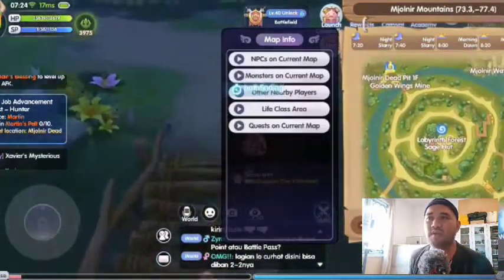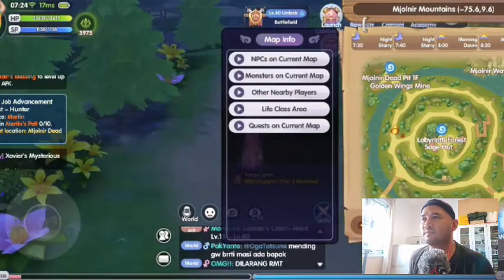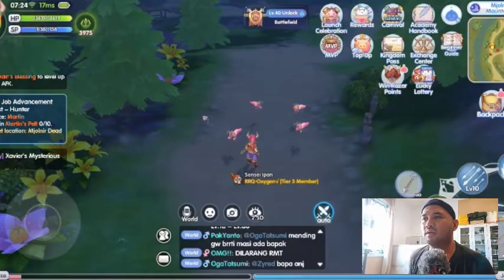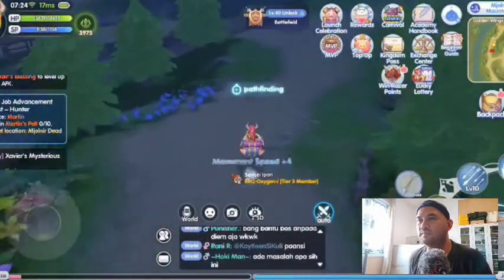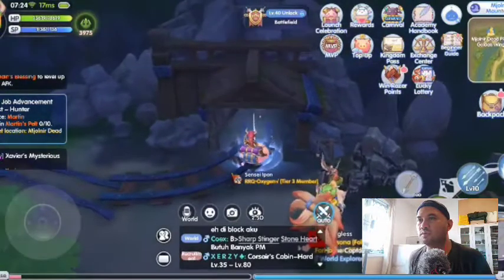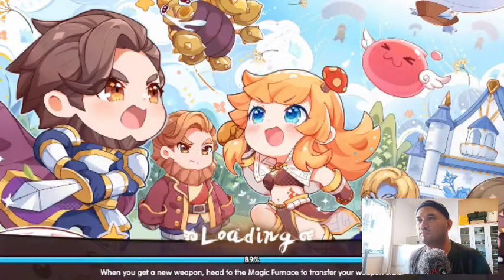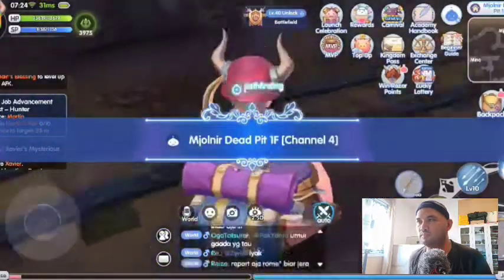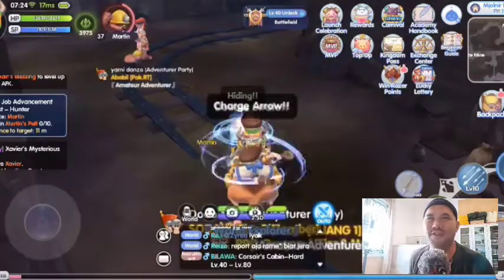Use Flywing to reach your location quickly. Meet the Martins, finish them, and collect their pelt.